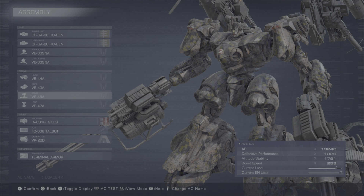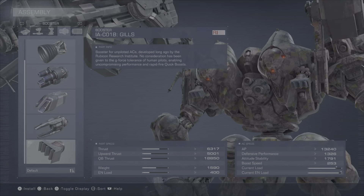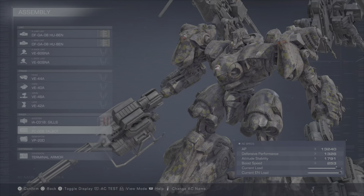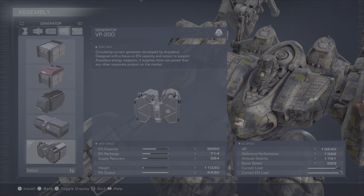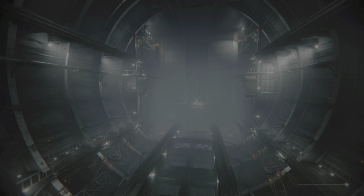Mainly for the mobility — you do need to dodge a bit in this fight. Using medium range, medium short range units, a big generator, and the boosters gives you quite a bit of boosting power to get out of the way.